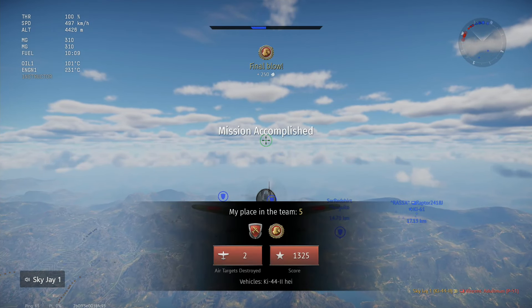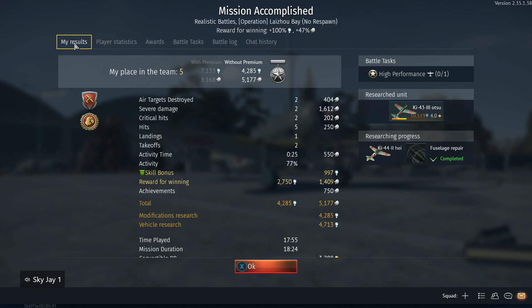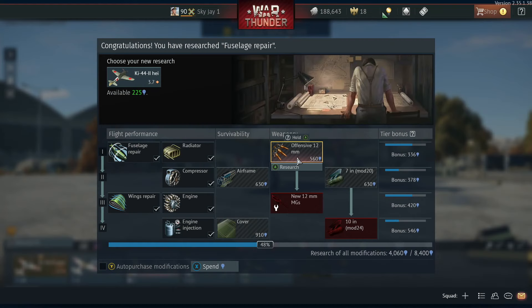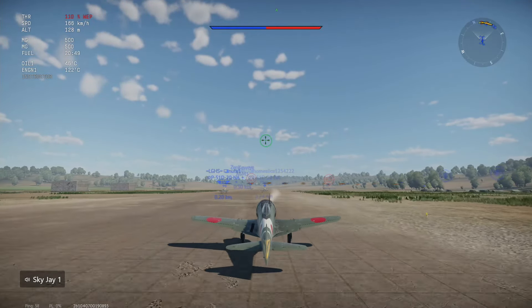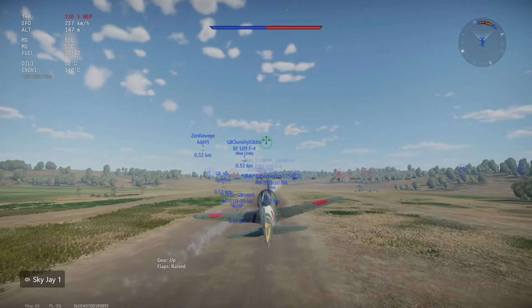I know it doesn't sound impressive, but in my defense I am still doing a stock grind, so give me a break. Over 4,000 research points. Let's see what I got for the Ki-44. I have almost all the performance upgrades now — the radiator, and I do want the offensive 12-millimeters. Even on takeoff I think this thing got even faster, and it looks like we got a full uptier — no problem.